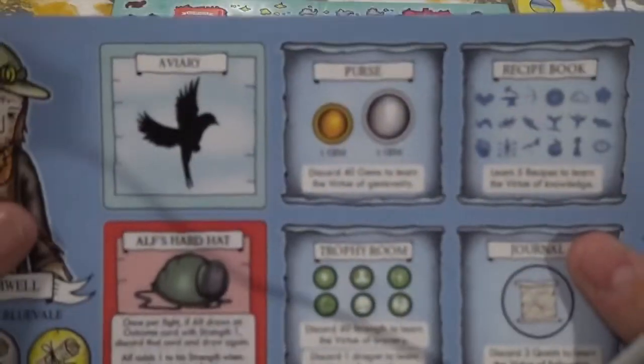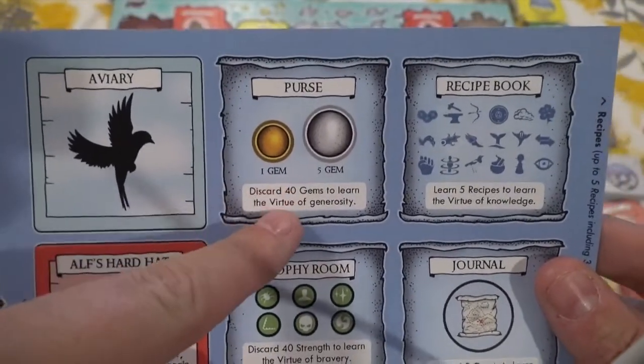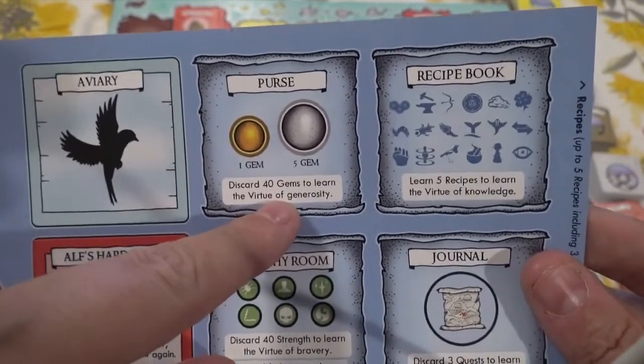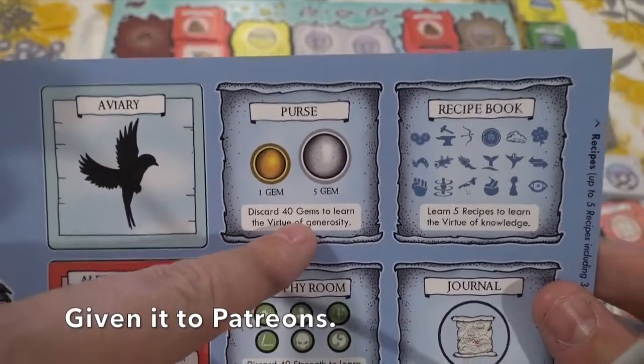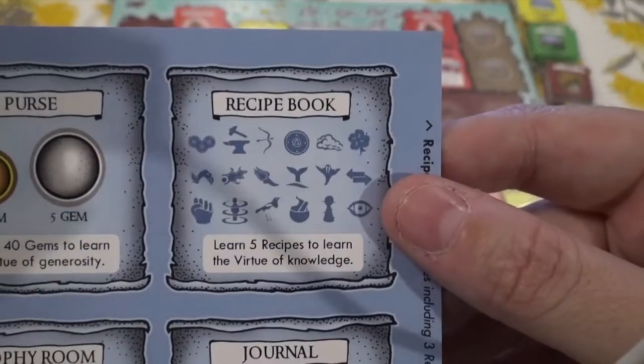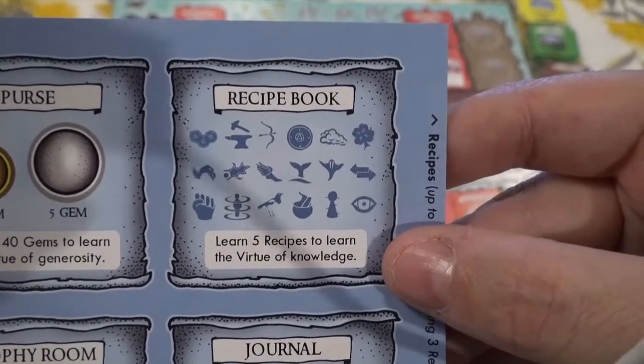The goal of the game is to obtain these virtues. Looking at the player board: one is the purse — if you discard 40 gems, you learn the virtue of generosity, the idea being you've donated them to the poor. You earn gems through encounters. There's also the recipe book — if you learn five recipes, you gain the virtue of knowledge.